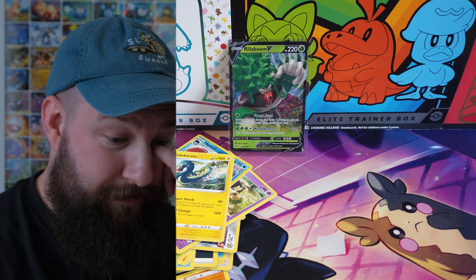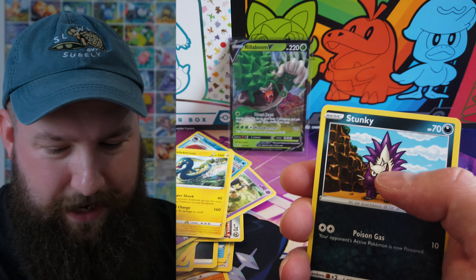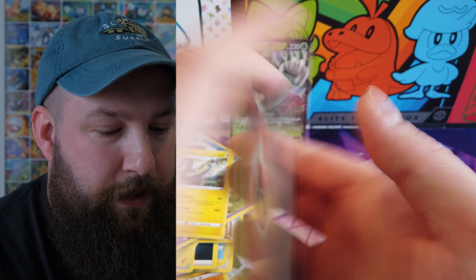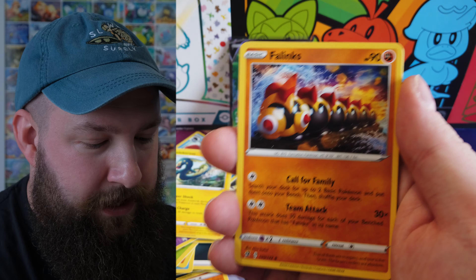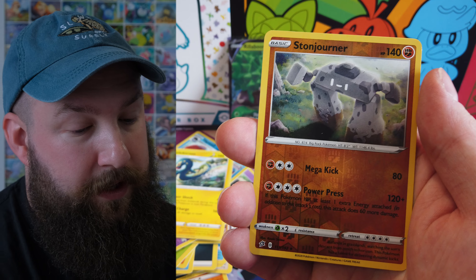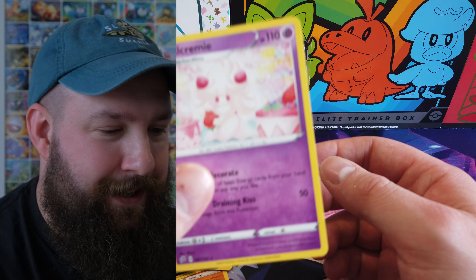Let's not stop there — let's get through all this Rebel Clash. My game plan has just totally gone out the window. I was not expecting to get one hit out of six packs. Fire Energy, Diancie, Twin Energy, Incineroar, Stunky. Oh, that's a really nice Morgrem. Voltorb, Nosepass, Wingull, reverse Stonjourner, and a non-holo Alcremie.